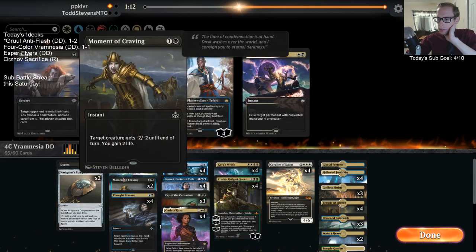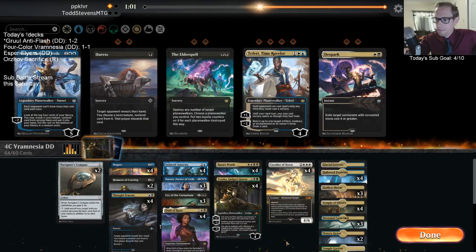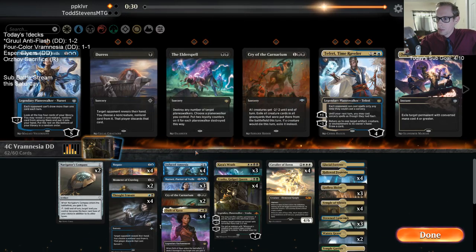Our mana is not so good. We'll play the Thought Erasure. What are these five cards we're cutting? I'm cutting one Narset, one Cry, one Wrath, one Cry, one Wrath. We don't think we can take out an Amnesia. Let's cut a Thought Erasure and a Cavalier.